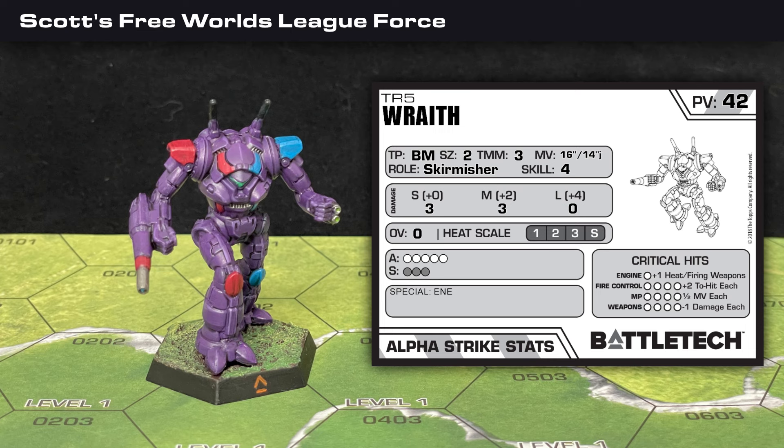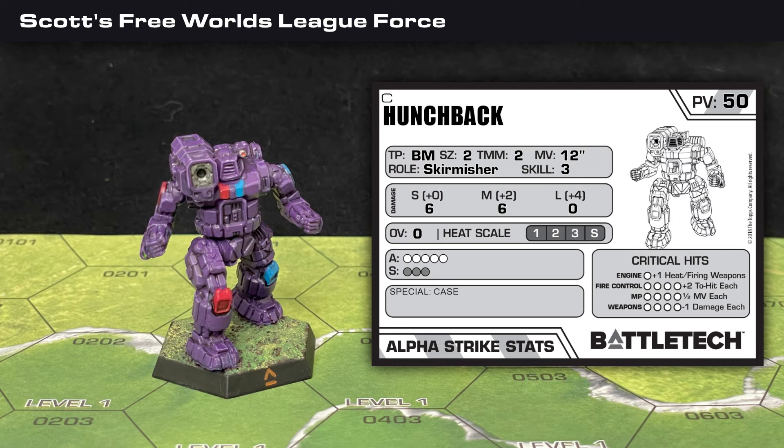My first mech is a Wraith TR5 — a mobile medium with a 16-inch move and a 14-inch jump that can deal 3 damage at short and medium range. It also benefits from E&E, which makes it a little less likely to disappear to a critical hit. Then I have a Hunchback C, which is a bit slower but still decently mobile with 12 inches of movement, and it can deal 6 damage at short and medium range. To make the most of that I've improved its skill to 3.